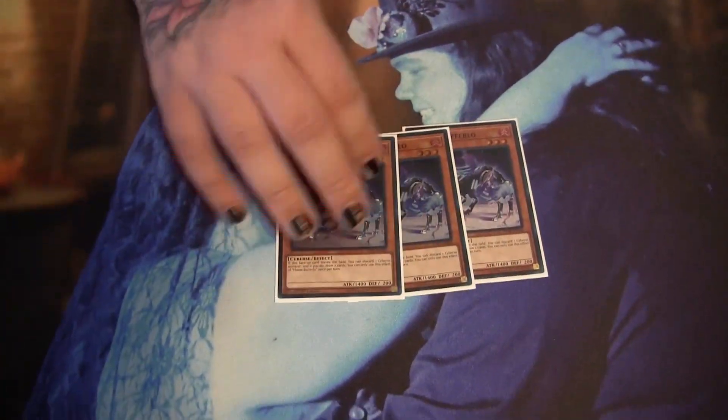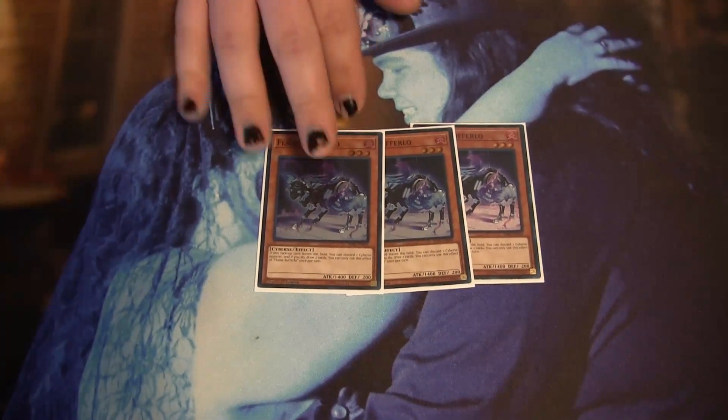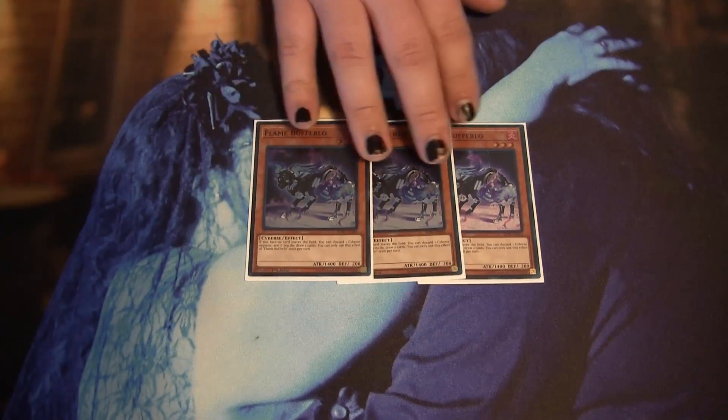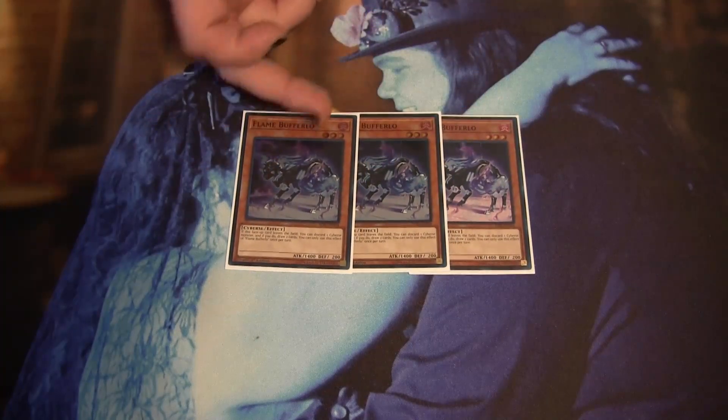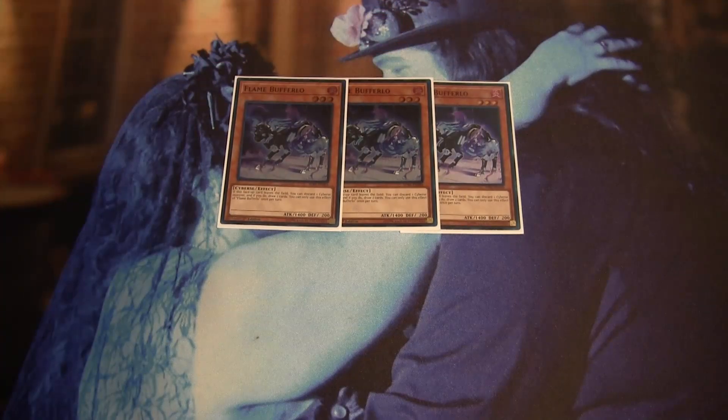We are playing three Flame Buffalo over Lady Debug because Lady Debug just kind of gets hit by every hand trap right now, but Flame Buffalo dodges a lot of hand traps and chain blocks as well. That's why I prefer to play this over Debug as the main starter card.